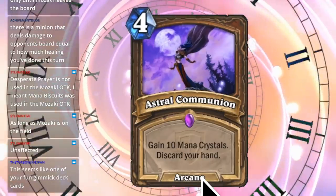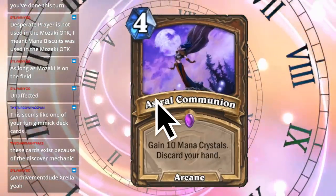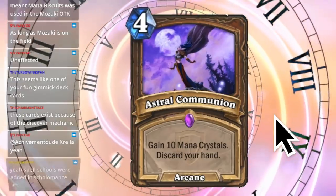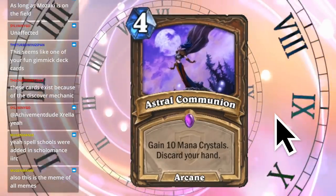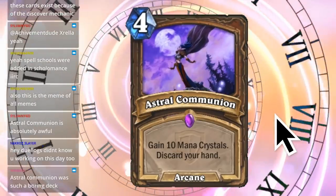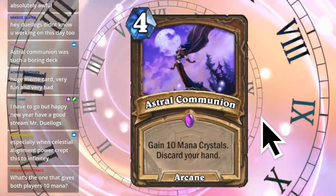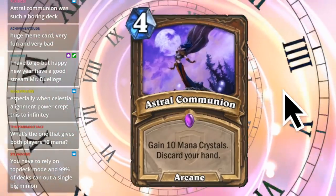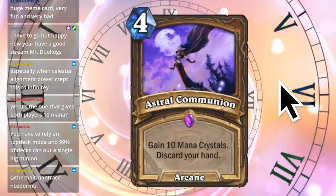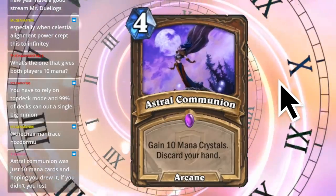Next up, we have Astral Communication. It's a Druid card, I believe from the background. It costs 4 mana. Gain 10 mana crystals, discard your hand. So on turn 4, at the cost of giving up your hand, you can get all 10 of your mana crystals. This seems kind of bad or really good - like, what if you draw a draw card immediately and then just draw a whole bunch of cards with 10 mana and outpace your opponent? But what if you don't? You'd be top-decking. Before I look at chat, I'll say this card is probably mediocre. Chat says: huge meme card, very fun and very bad. Special and Celestial Alignment power crept this to infinity. Celestial Alignment - is that card better than this?